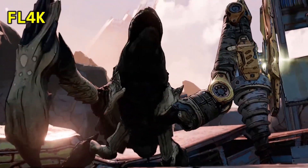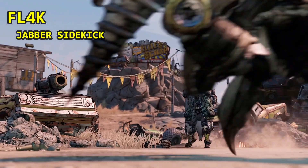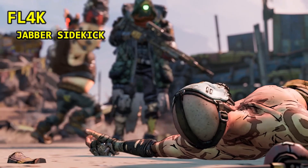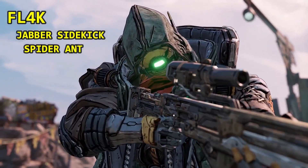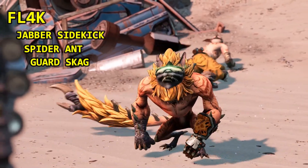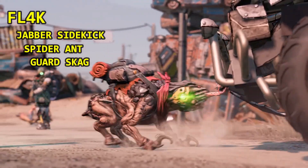Next we have Flak, the Beastmaster, and you have the choice of three beasts. Your Jabber sidekick is equipped with a pistol and you can command him to throw a radiation barrel at enemies. The second beast is the Spider Ant Centurion, which causes you to regenerate health and can also be commanded to charge at enemies. Lastly is your Guard Skag, whose passive ability increases your damage and whose attack command makes it vomit acid on enemies.